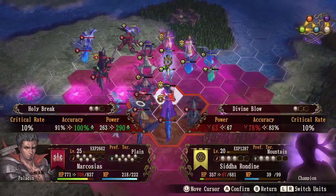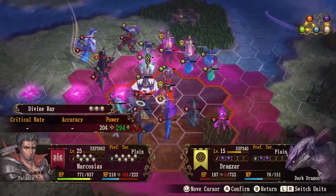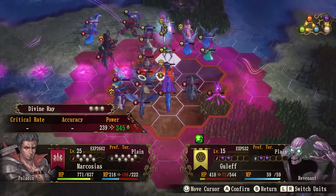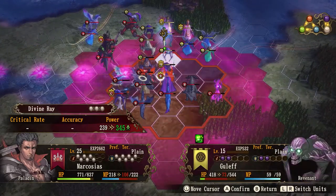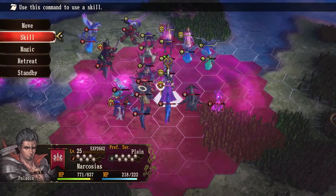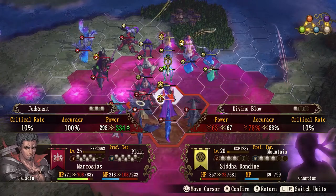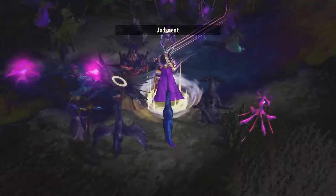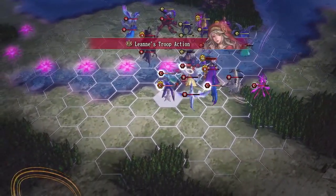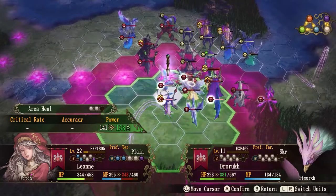They're almost done — they legitimately might be done. I'll throw a heal on the Simurg — he's the weakest. I need to be careful not to put anyone in double Divine Ray range. The enemy is using Loop Heal and retreating with Veil. They really like that spell. I've got this in the bag — we're going to kill everything but the leaders and then kill the leaders.